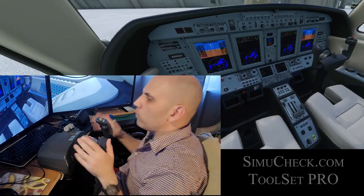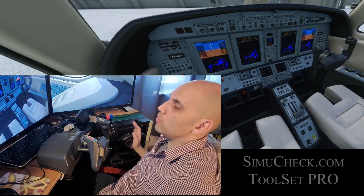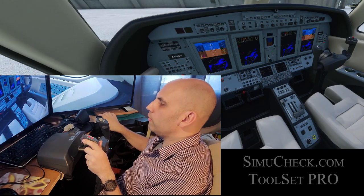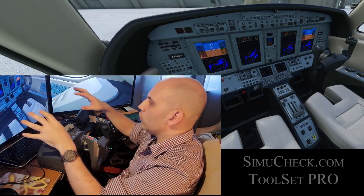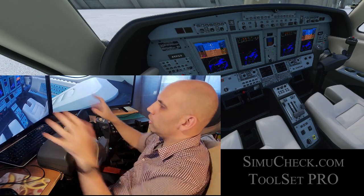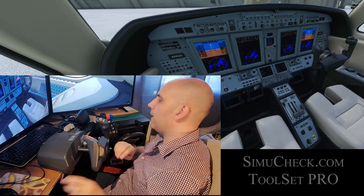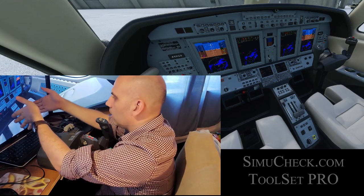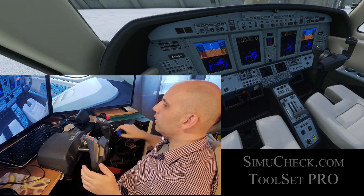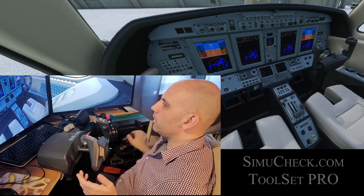I don't think you need a perfect replica of this airplane within your home — it'd be nice, but you don't need it. What you do need is various controls that are very tactile and allow you to interact with the cockpit, roughly in the same location. For example, I put flaps on the right side because within the cockpit your flaps are there. I have my spoilers, throttle, trim, and gear up and down all positioned accordingly.